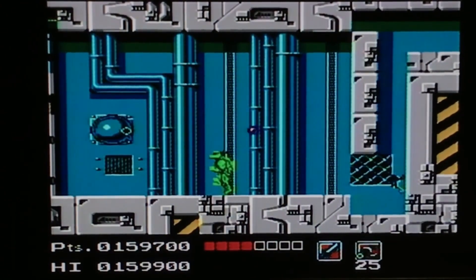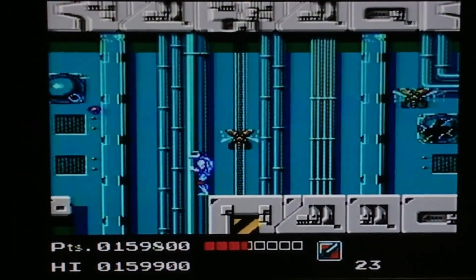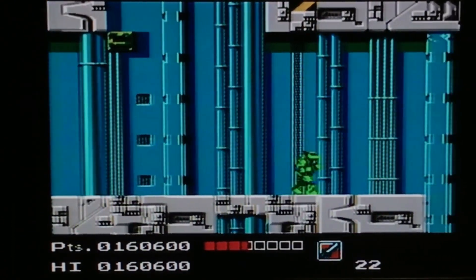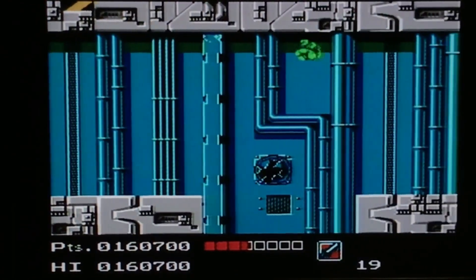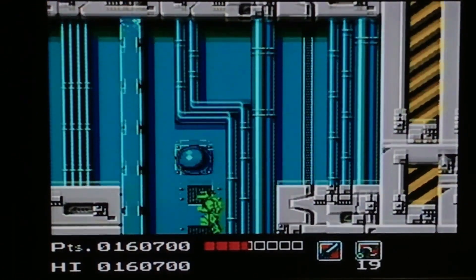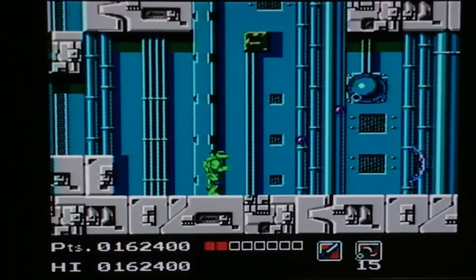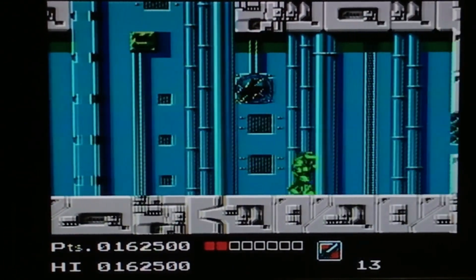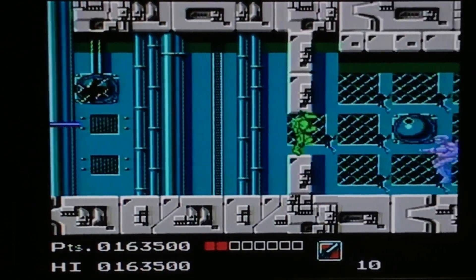We stand a little bit back — as you saw, I got shot in the foot, so we want to be a little more careful. We're just gonna start jumping down. A lot of times, on the other side of a gun, there's gonna be some kind of power-up, so we just wanted to check that side. Then we'll take out this cannon, and there's gonna be another quarter of a pizza in here.